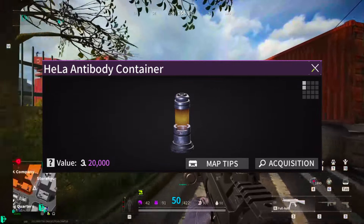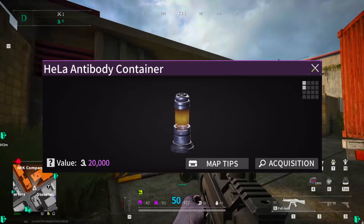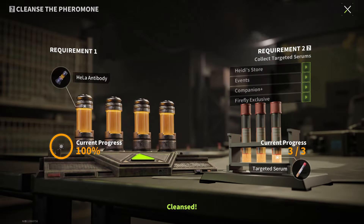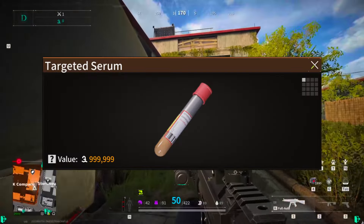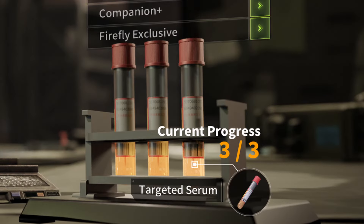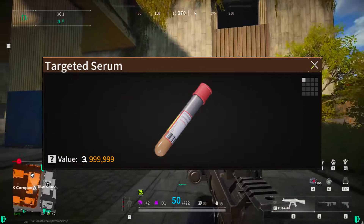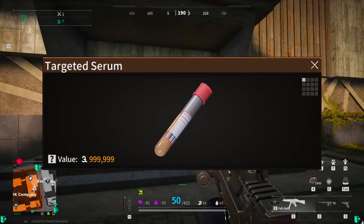The Hella antibodies are anti-pheromone fluid containers you can get from defeating marauders or looting them from item boxes and containers in the game. You collect these and submit them in-game, contributing to a server-wide target goal of antibodies that the entire server region must work together to complete. Targeted serums are different — you are required to collect at least three of these serums to complete the second requirement. This item is one of the rarest in the game, given how critical it is in avoiding a data wipe.